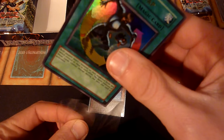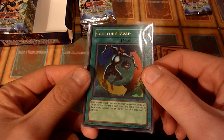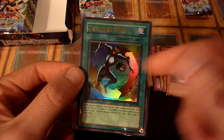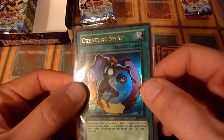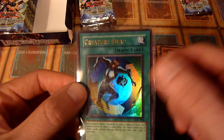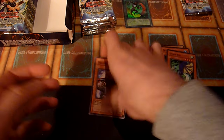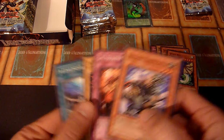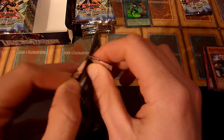The estimated pulls out of this box are 2 Ultras, 4 Supers, and a 50-50 chance for a secret rare Yata Garasu. This is a great start. Creature Swap is a cool card — it has some applications in Goat format. Legacy of Darkness is known for being way off-centered most of the time, but this one looks rather good.